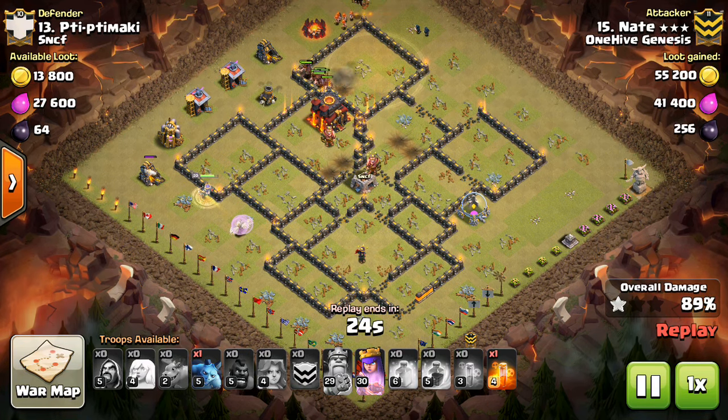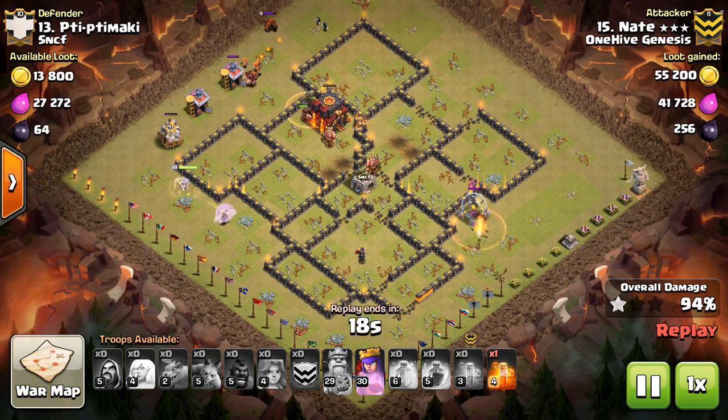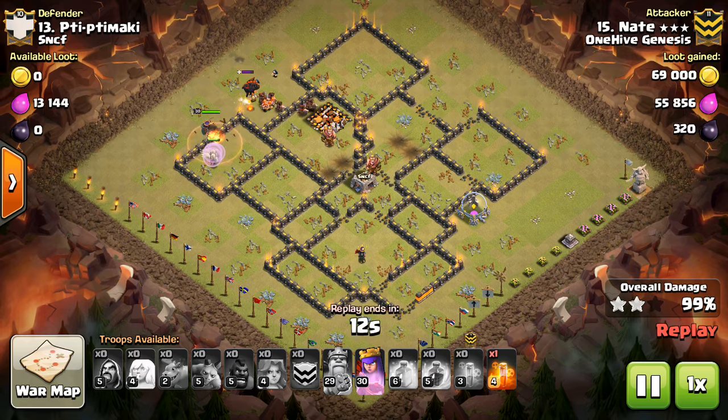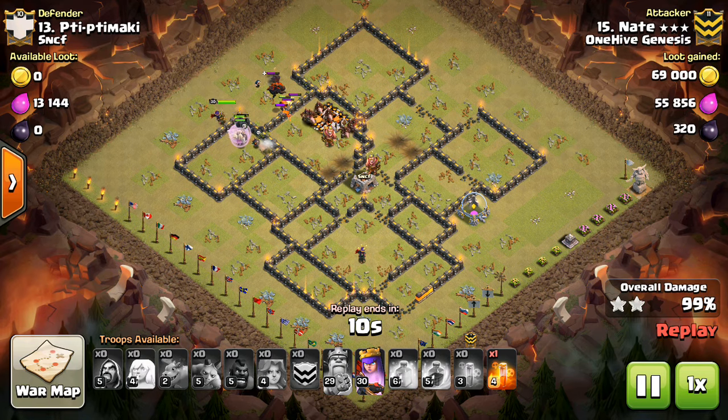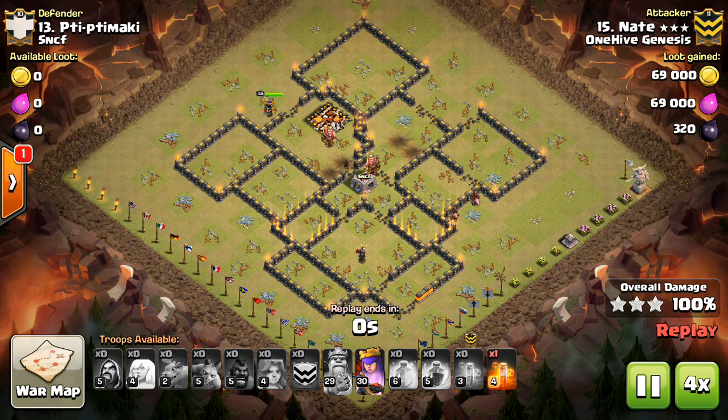And if you have a good walk planned out anyway, it shouldn't be too much of an issue. Don't do a big Queen Charge where there's too much dependent on her — have her just do kind of what you saw in this attack, just a nice solid value Queen Walk, but nothing too big. As long as there's nothing too dependent on what she does, you should be fine, because most of the time she won't get hit with one of those Seeking Air Mines and she won't lose any of her healers.